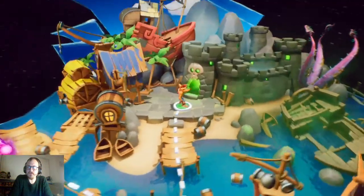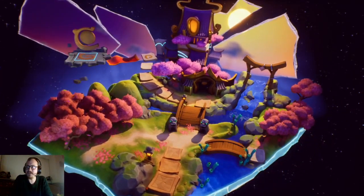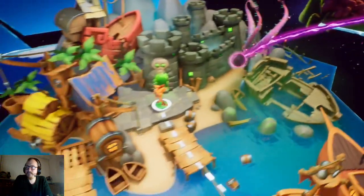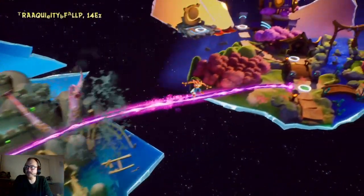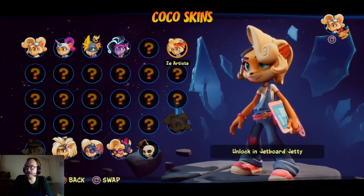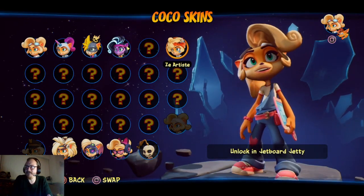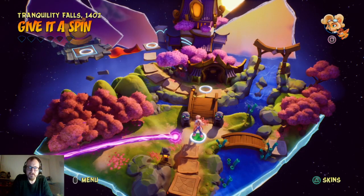Only one failure — so you know what, I think I'm going to keep that failure in to be honest. It's only one failure, it's not worth doing a fail montage when I only failed once. Next time in part 9, I'll be going into the next level giving it a spin. Let's see what skins we've unlocked — oh, another Coco one. The artist skin — very good. Speaking of Coco, we're actually going to be playing as her next.